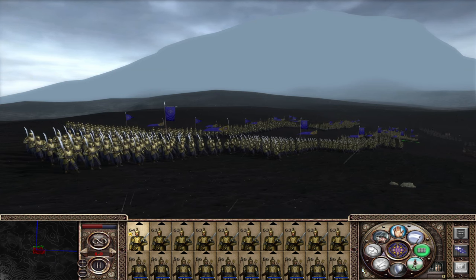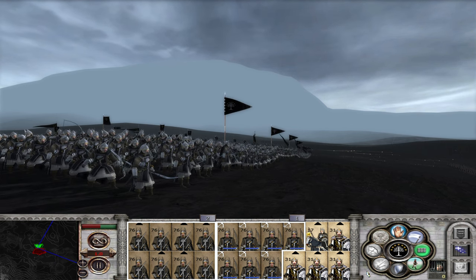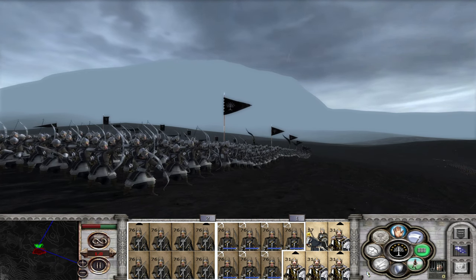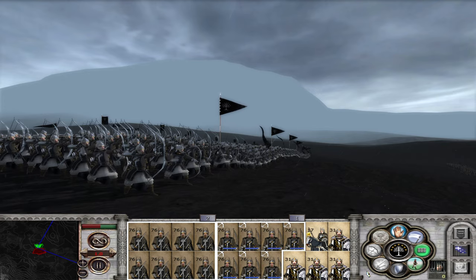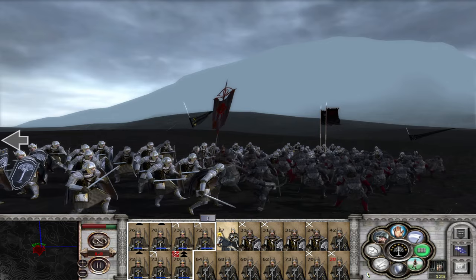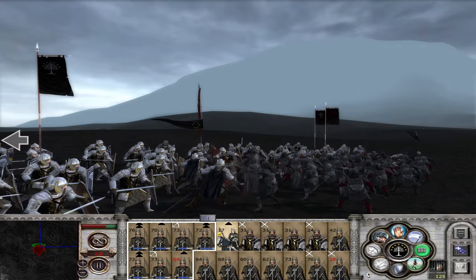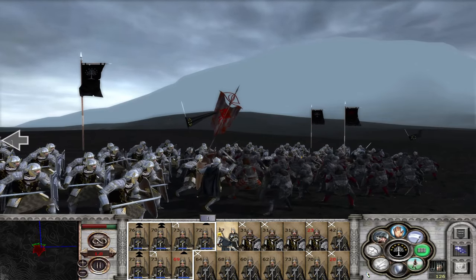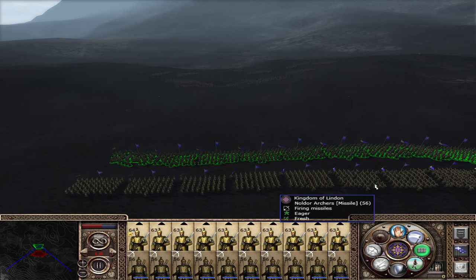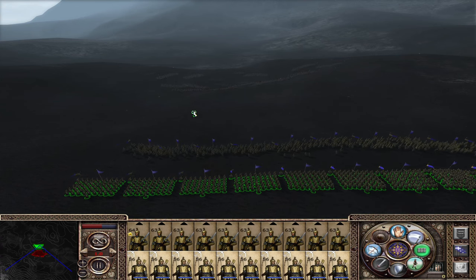DCI Last Alliance was released in beta in 2020 but received an update in June 2022 as part of its full 1.0 release. The mod is set during the Second Age of Middle Earth and focuses on the War of the Last Alliance, which is the battle we see in the prologue to the Lord of the Rings films. The campaign starts in the year 3429 of the Second Age, one year before the Battle of the Last Alliance and about 3,000 years before the War of the Ring.